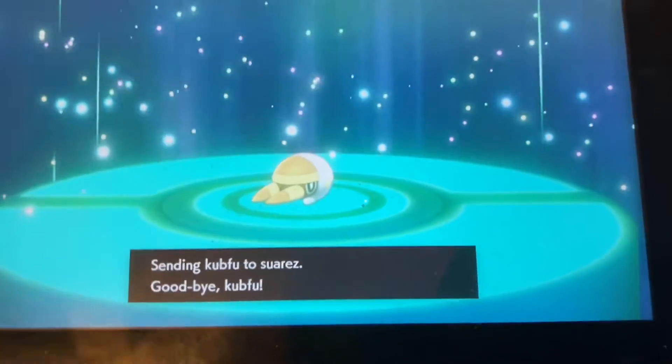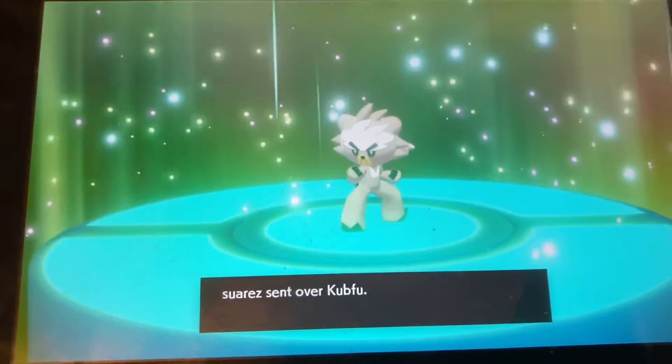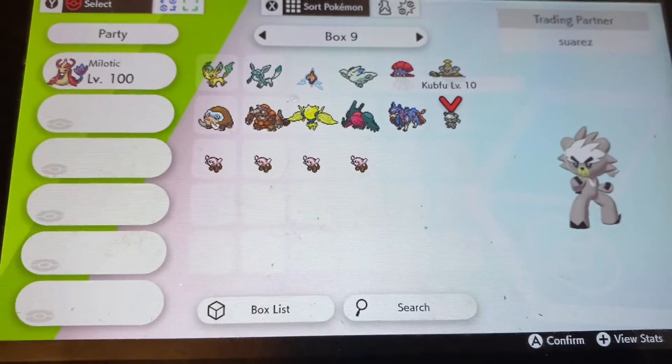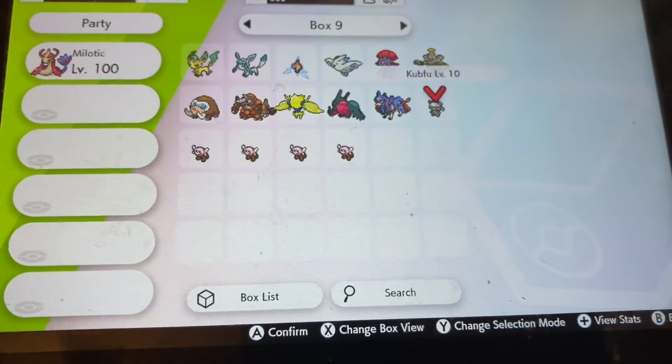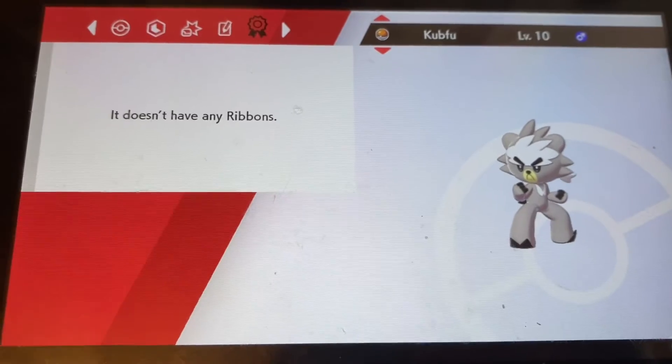I'm trading this next Grubman away, and I'm getting a Pokémon that I technically already have in my team, but I'm not going to evolve it for the sake of the series when I get back. Anyway, we have another Cubfu on the team, making it the second one I got within the official group. But this is not my Cubfu — this is the one I'm getting from the Saru's bot. So this is not the Cubfu I'm going to evolve; this is just one I'm keeping in my inventory within my group.